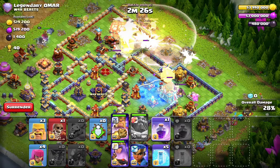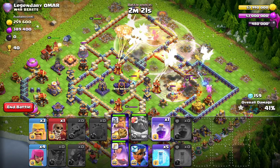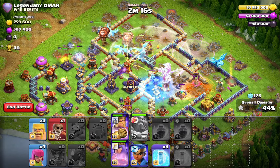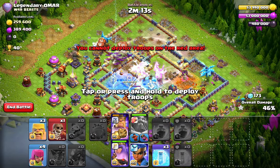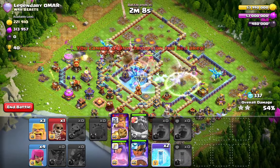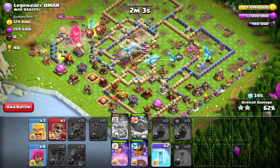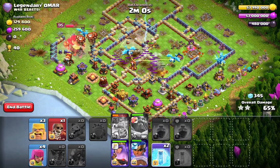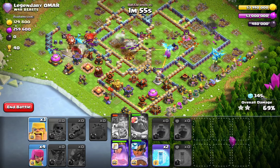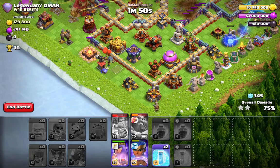We rage again for the scattershot. I dropped one rage for that gold storage but it was a bad rage. We rage the town hall. A super minion comes out of the CC, maybe the rest are rocket loons which is bad for the root fighters. But look at the way we went to the core — queen and king made a beautiful funnel and the blimp and E-Dragons made a beautiful funnel. We're now just freezing the monolith, the core, and the air heroes — those are the spaces you need your freeze.